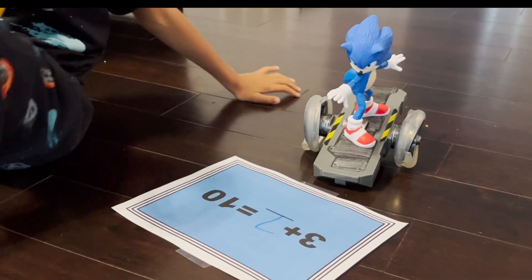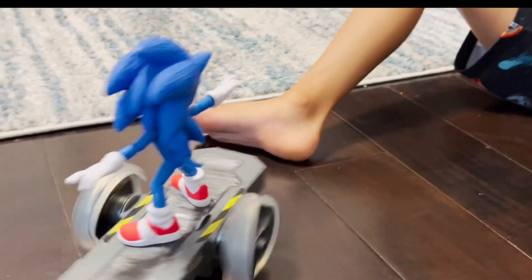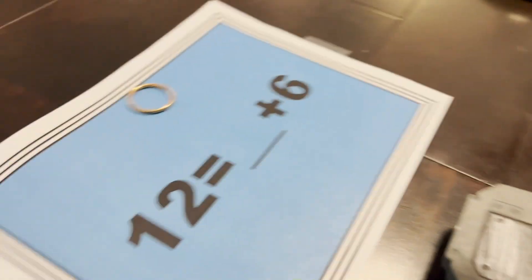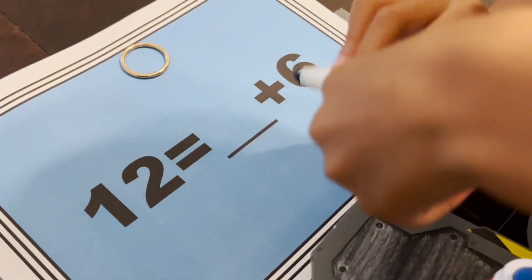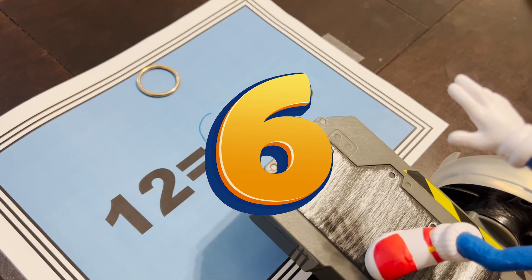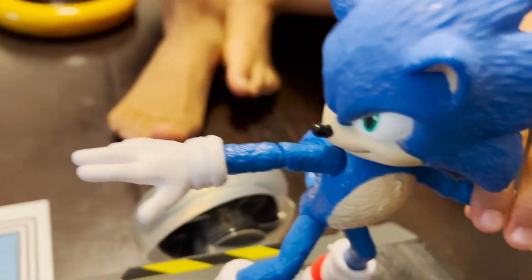Alright, next question, Sonic. Come on. Whoa! You went too fast, Sonic. Here we go. Sonic, do you know it? Yes. Alright, so what's twelve equals blank plus six? So Sonic is going to write it? Yeah. Twelve equals six plus six. Is that correct? Sonic, you got it right. You know your math. Good job. Collect your rings.